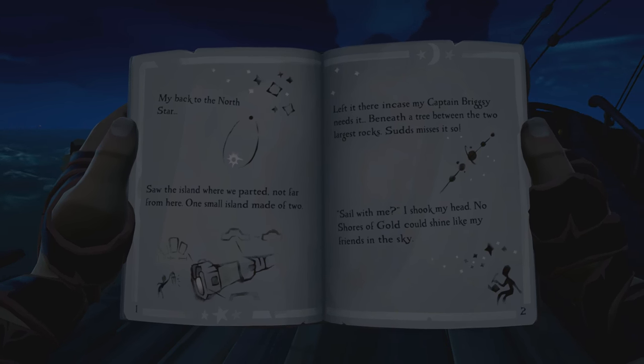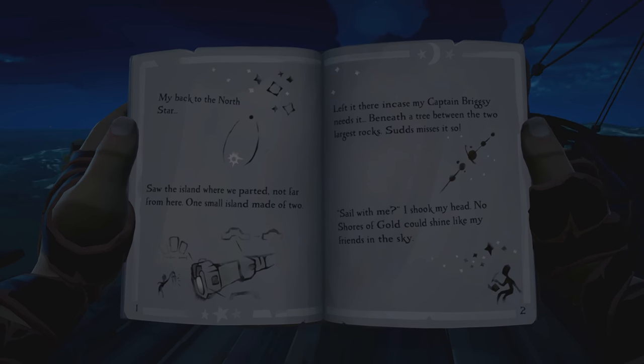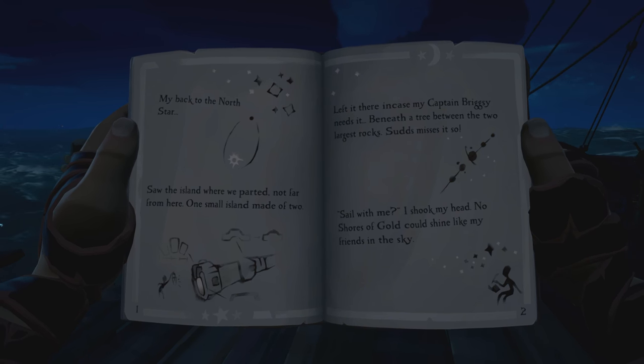If you have the lines: 'my back to the North Star, saw the island where we parted, not far from here, one small island made of two' — if you have that beginning, you're going to head over to Twin Groves.